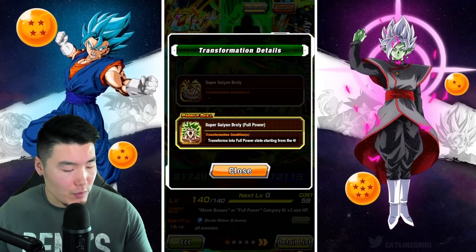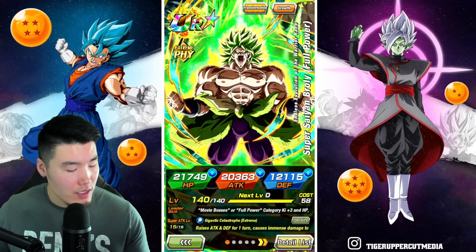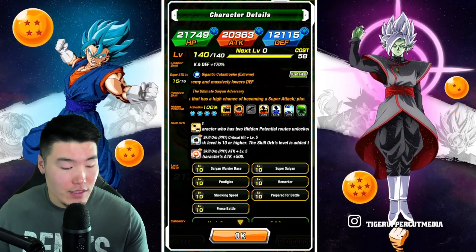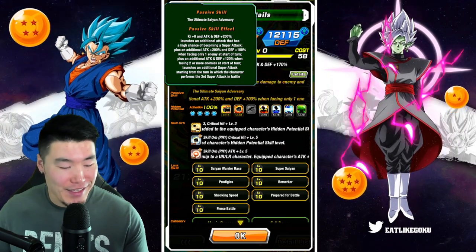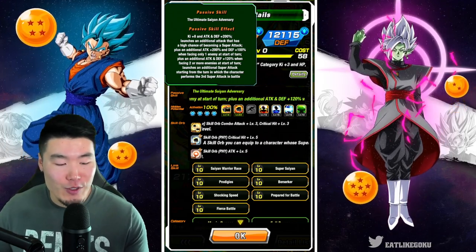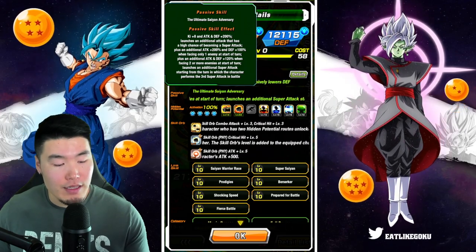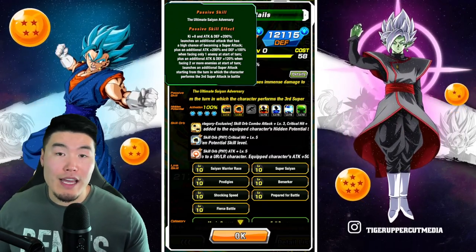Once he transforms into Full Power Broly, which happens starting from the 4th turn from the start of battle, his new super attack raises attack and defense for 1 turn and causes immense damage while massively lowering the enemy's defense. His passive is Ki+8, attack and defense +200%, launches an additional attack that has a high chance of becoming a super attack, plus an additional attack +200% and defense +100% when facing only 1 enemy at the start of turn, plus an additional attack and defense +120% when facing 2 or more enemies at the start of turn, and launches an additional attack starting from the turn in which the character performs the 3rd super attack in battle.